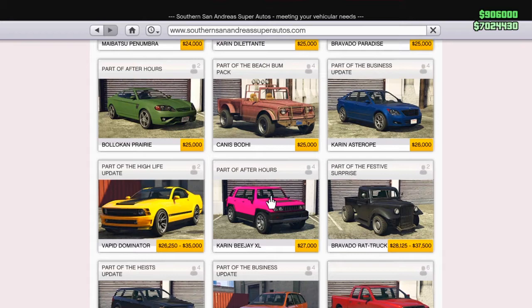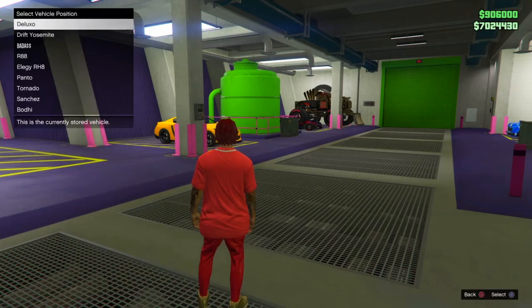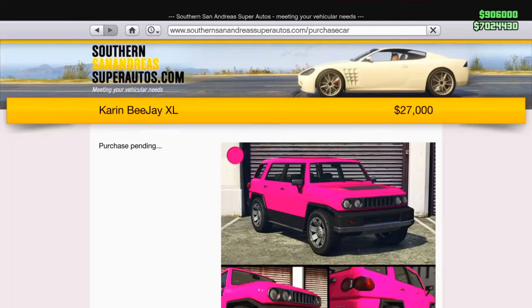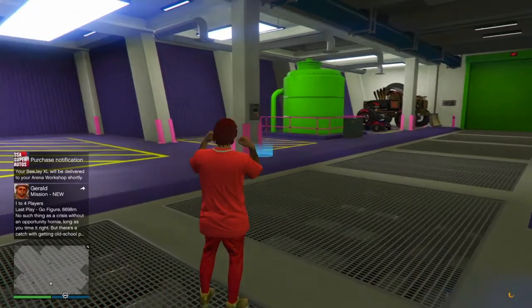It should be pink so it should be easy to find. Just buy it and put it at your arena, just like this. Wait until it's there and I'll see you guys when it's here.